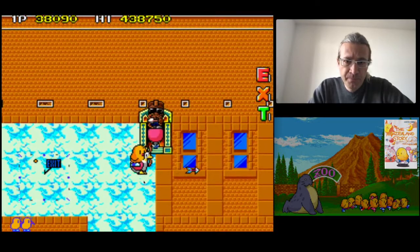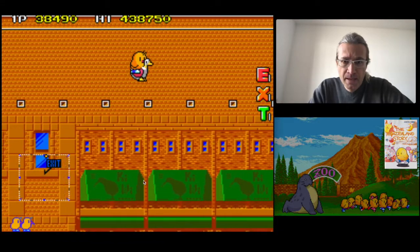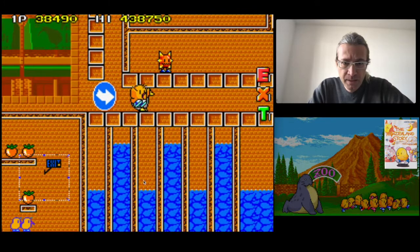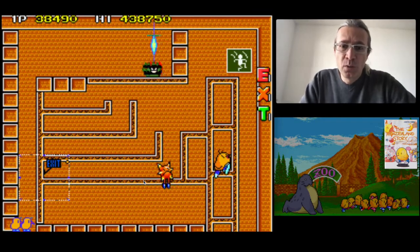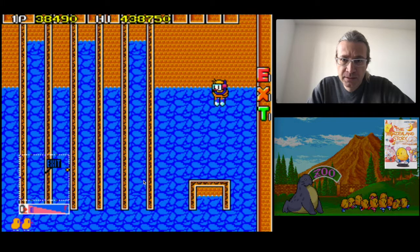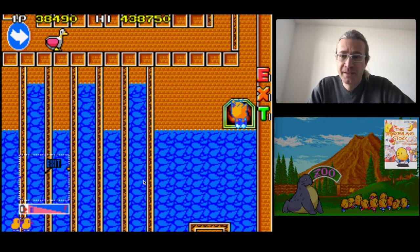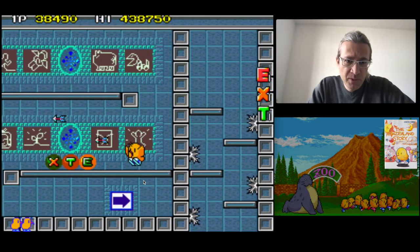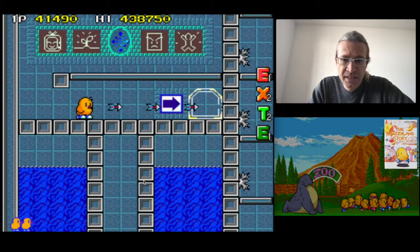So we go up as usual. When we go for the water section, we find the first warp right there. Check it out — it is here. Then we have a bonus level, we take the letters, and here is another warp.